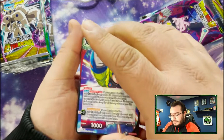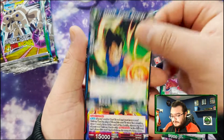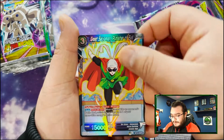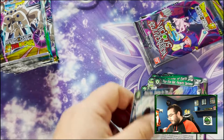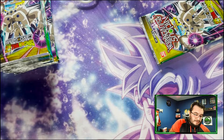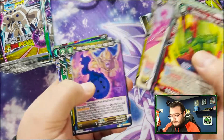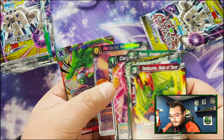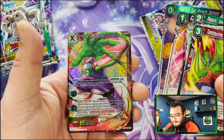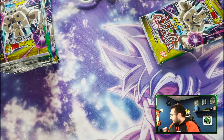Nothing too crazy yet but some cool art — definitely some cool art in this set. Another leader card, Great Saiyaman, and then the right name wrong card. Five-star ball and then Piccolo Jr. — Descendant of the King. This is one of the better cards in the set actually, so that's nice — about a 15-dollar value right there. Put that one in a sleeve.